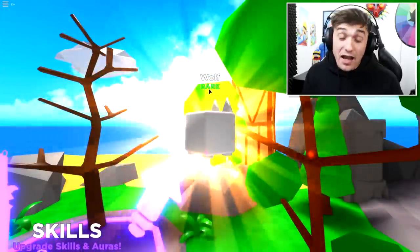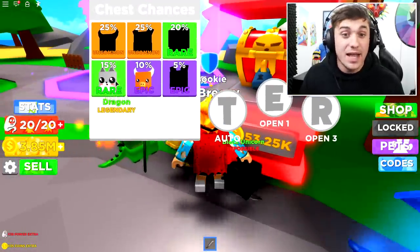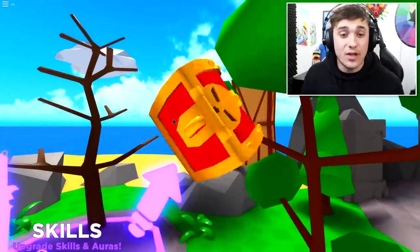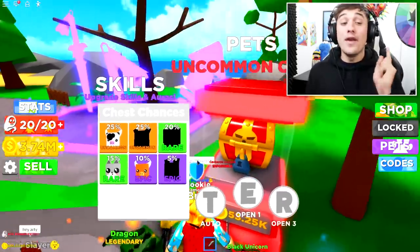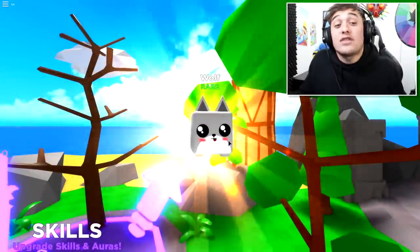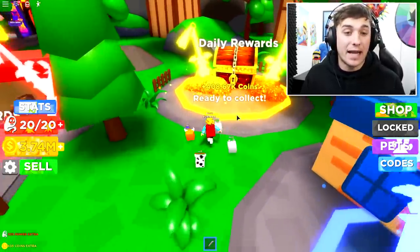We got ourselves a rare wolf, which is still pretty cool. Let's see if we can get the 5% pet — that would be super epic. We got a cow, which I didn't want, but that means one more chance of getting an epic pet. And we got another wolf! So now we have these amazing pets that are gonna give us a boost to get up to the top island.